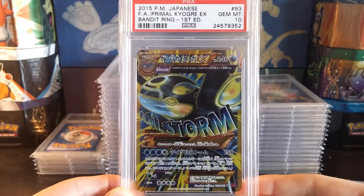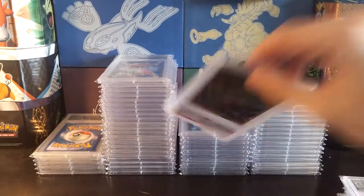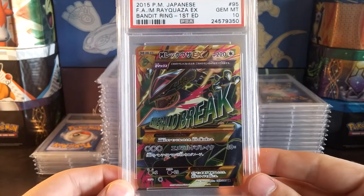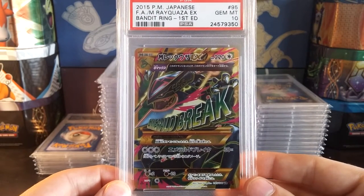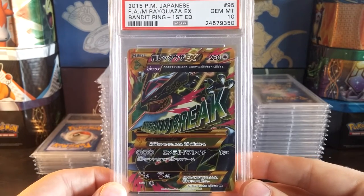Here's the Primal Kyogre, the ultra rare in a Gem Mint 10. Next up, here's the Mega Rayquaza EX — I pulled this myself, and I probably pulled the Kyogre myself too. Pretty nice.